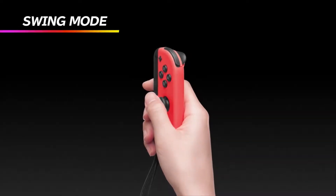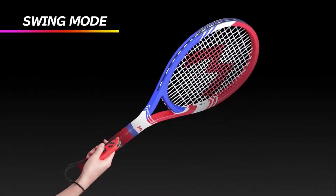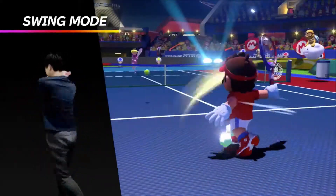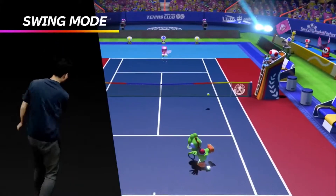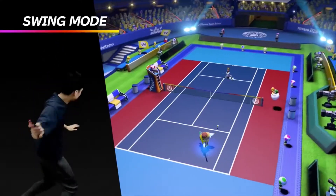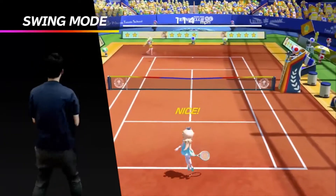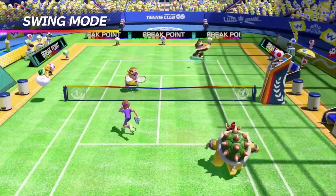There's also Swing Mode, which allows you to use your Joy-Con like a tennis racket — forehand, backhand, slice, and lob. This mode is perfect if you want to play the game casually with your friends and family, or just get your body moving.